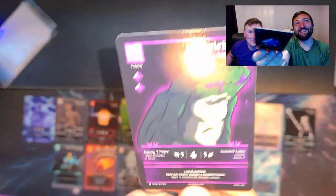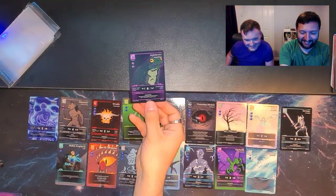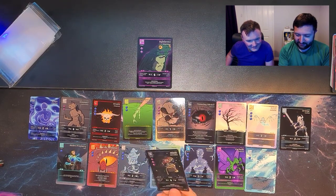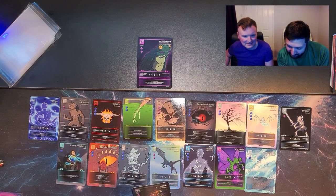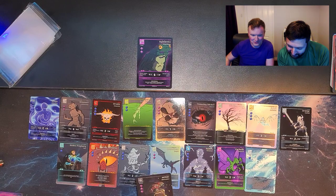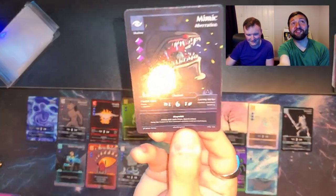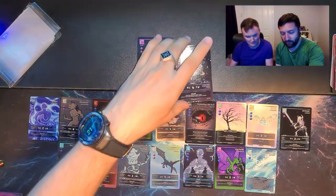Oh he's so cute — look at that face, go on the shelf Mr Frog! And the last card — a Mimic of my own. It caught the light in a different way, I thought it was almost a shiny for me. Shiny Mimic! It'd be cool if we could get holographic foils going at some point.